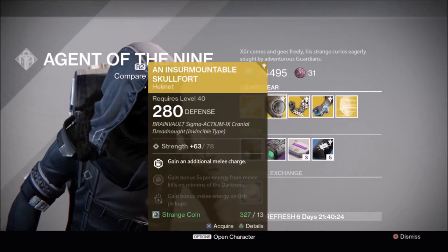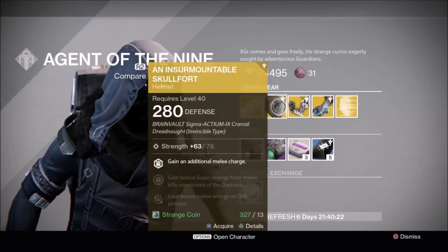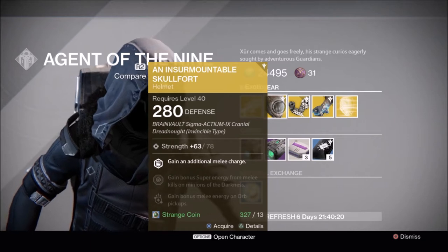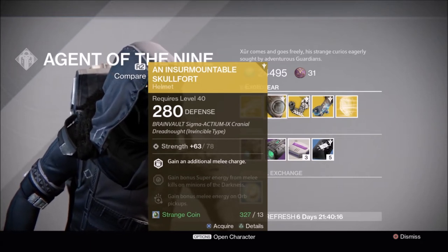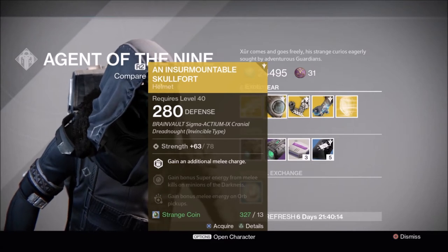We have Insurmountable Skullfort. Now, before you dismiss it, this is the year two version, so that means you get double melee kills with this one — not the year one version — so definitely pick it up.